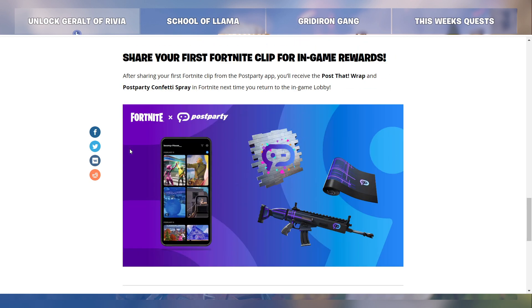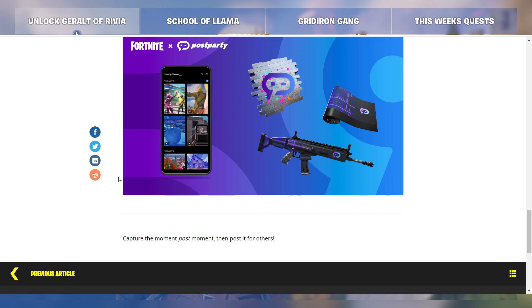Share your first Fortnite clip for in-game rewards. After sharing your first Fortnite clip from the Post Party app, receive the Post That Wrap and Post Party Confetti Spray in Fortnite next time you return to the in-game lobby. Capture the moment, post moment, then post it for others.